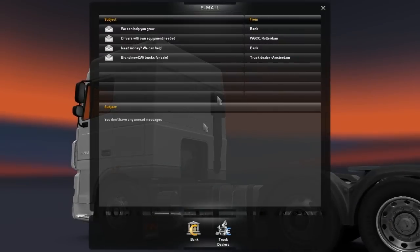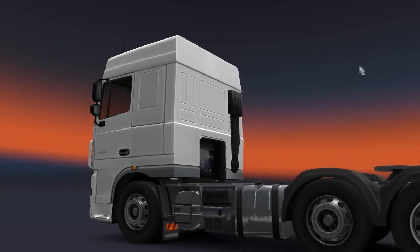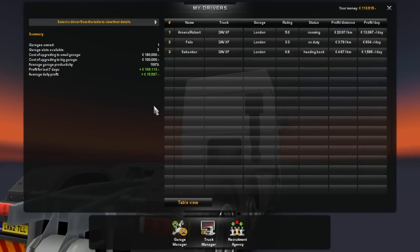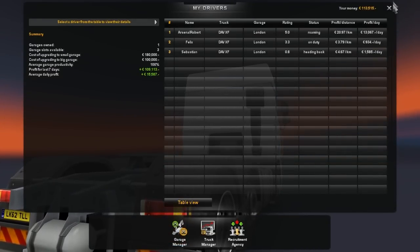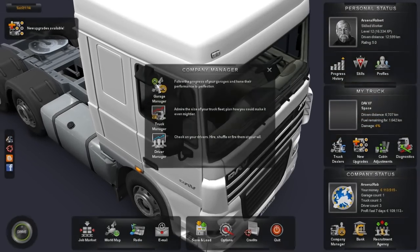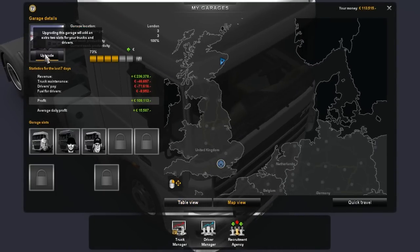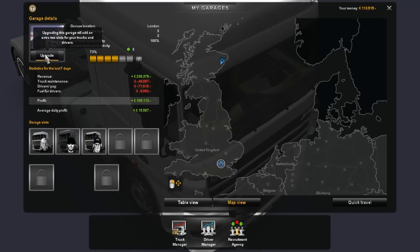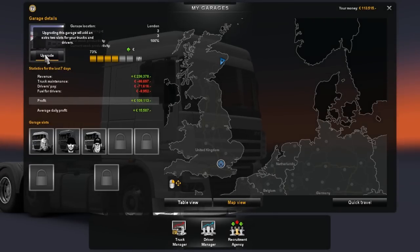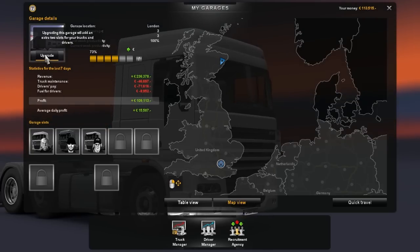We've got $113,000 in the bank. Let's check our emails — our rating's at 5.0. We could go to company manager, then garage manager. Upgrading a garage will add an extra two slots for trucks and drivers. But to be honest, I don't really want to upgrade anything because that means I'd have to buy extra trucks and I don't have the money for that just yet.